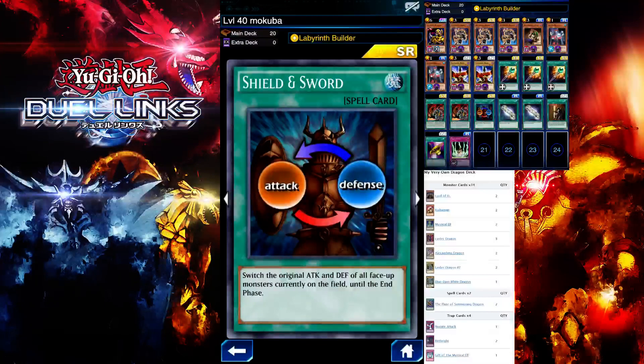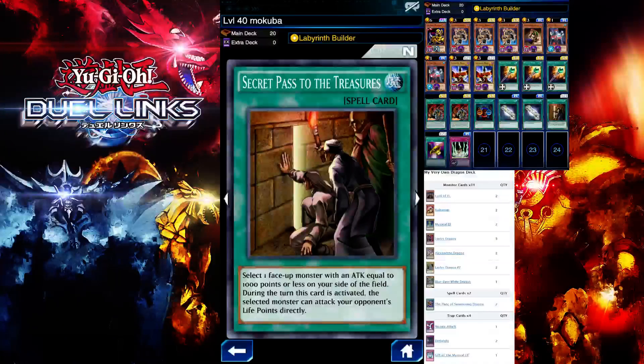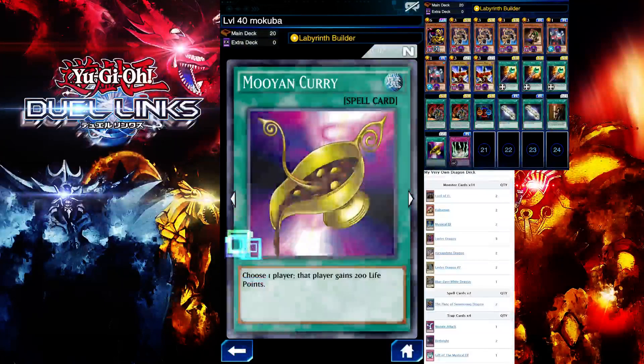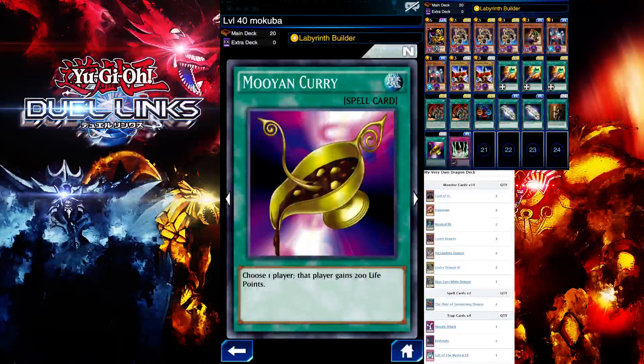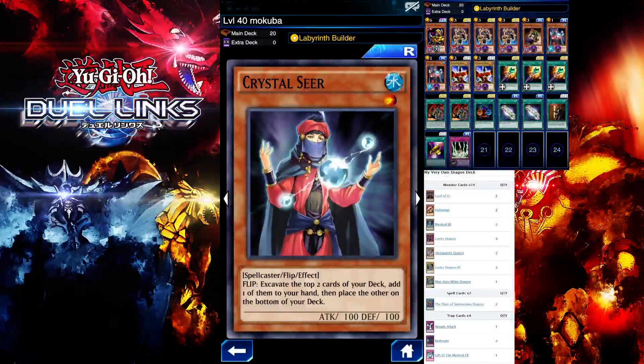I'm using Secret Pass to the Treasure — this will help me attack my opponent's life points directly. If you don't have this card, you can use Bowl Seal or any similar card that lets you attack directly, like Big Bang Shot. I'm also running Moyan Curry to get that Comeback Victory Duel Assessment bonus.